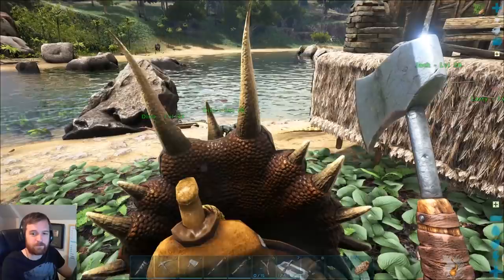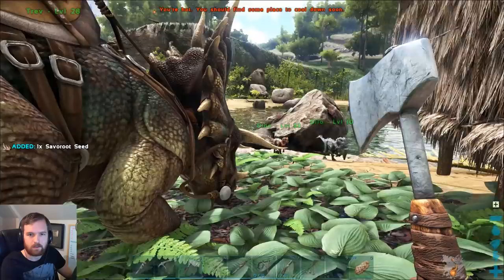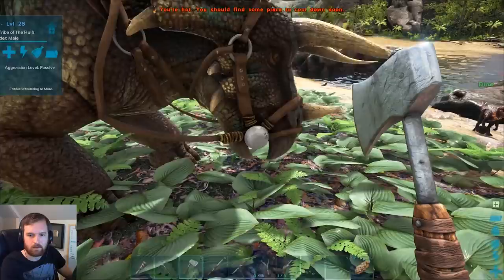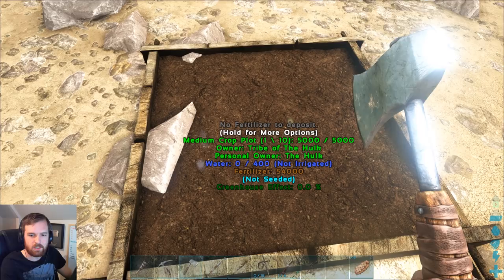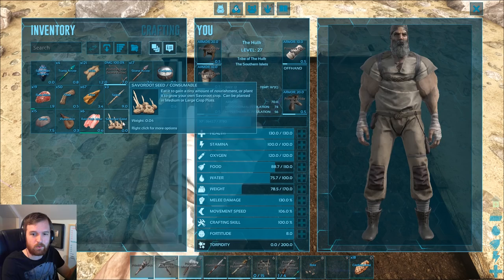Let's get off this guy — we need to give him a bit of a rest. What the hell was that? It was like an earthquake — that was weird. Demolish? Wait, how do I plant it then? Not seeded — I should be able to seed it. Savoroot seed can be planted in medium or large crop plots — do I put it in there?